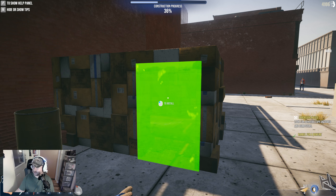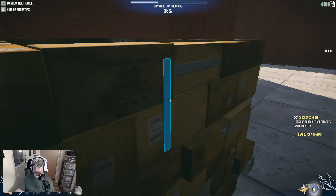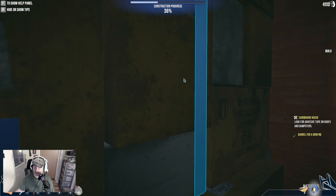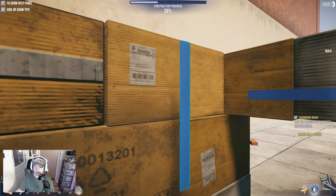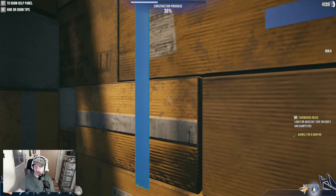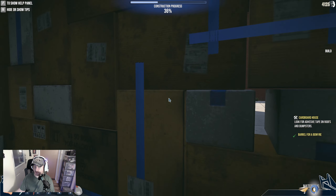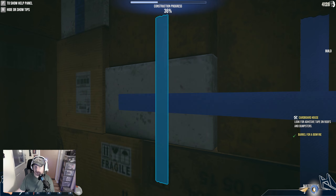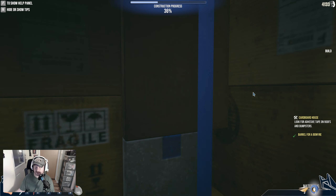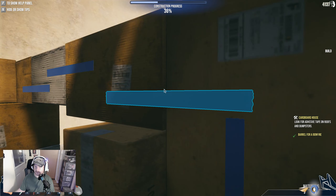Now we need to look for adhesive tape on roofs and dumpsters, but luckily we have enough. We're sticking our cardboard together. I'm not sure if this will hold up in the winter - a big breeze of wind might cause issues. Just like that - gets the job done.